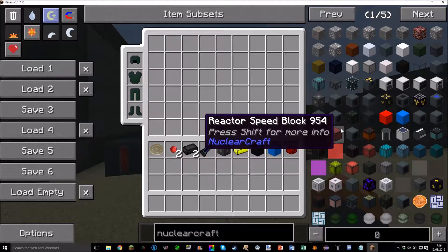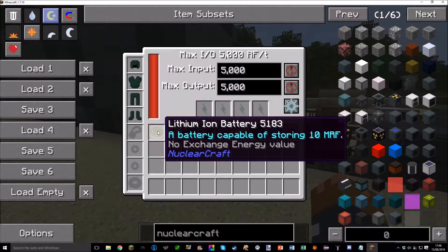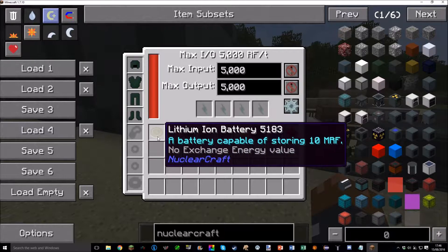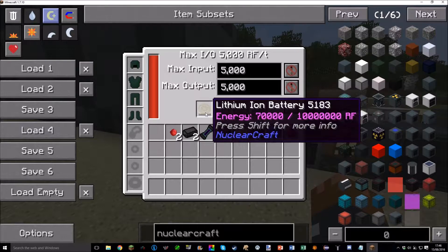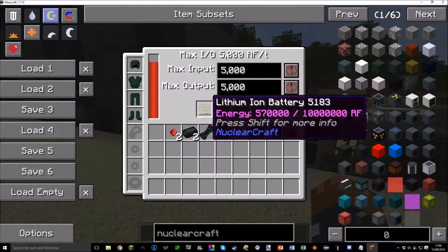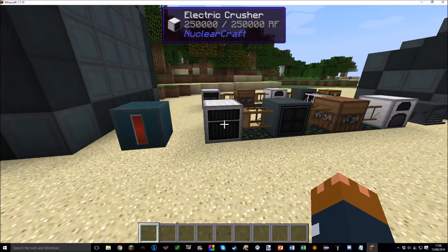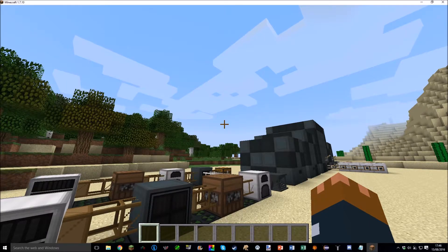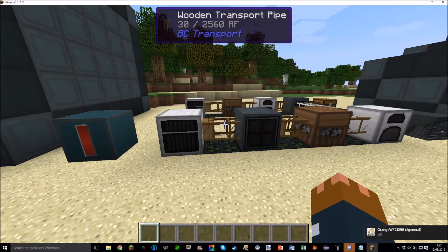Next, they added portable lithium-ion batteries. These are capable of storing 10 million RF, or 10 mega-RF. The way this works is you just plug it in somewhere you can get power, and it charges up — maximum RF capacity of 10 million RF. To make these is a bit of a process because this is meant to be quite high-end energy storage, made via a fairly complicated process.